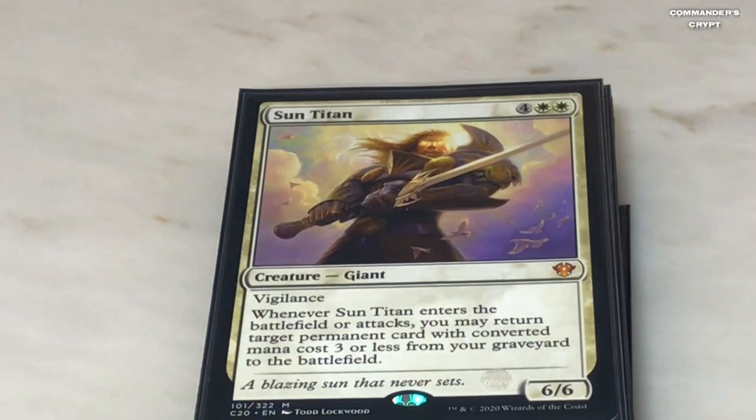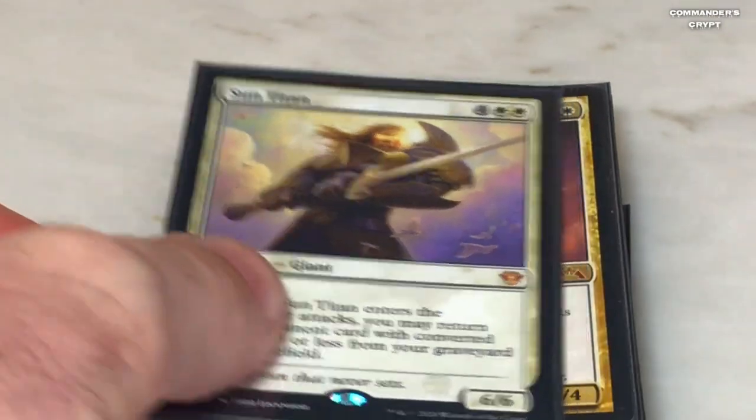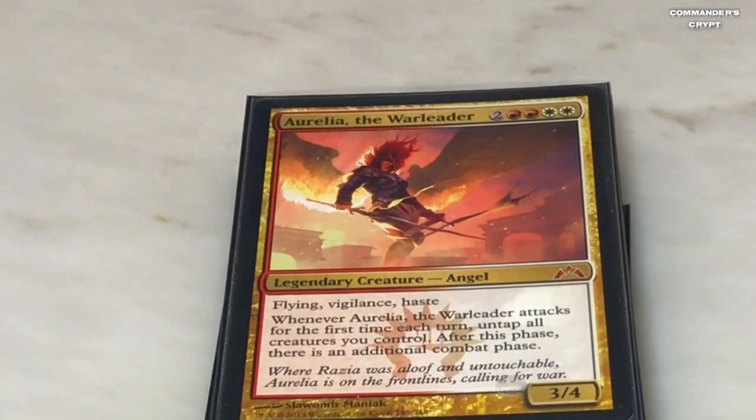Sun Titan — his ability is doubled with Isshin, and whenever he attacks you get to grab two permanent cards out of your graveyard with a converted mana cost of three or less. Very good in this deck. And of course this is the more advanced play: Aurelia the Warleader — with Isshin you get three combats with her.